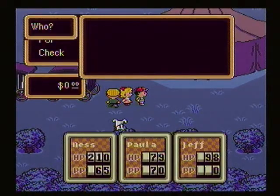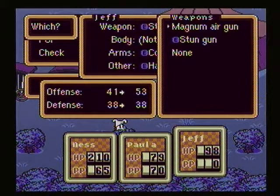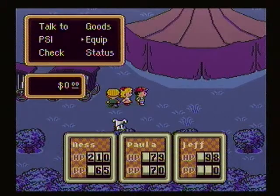I also got a couple of things for Jeff: the copper hat, the copper bracelet, and the hard hat. Also, the broken air gun that Jeff had in his possession - after I slept at the hotel, he fixed it and it became the magnum air gun, which is an upgrade over what he had. So that's good.